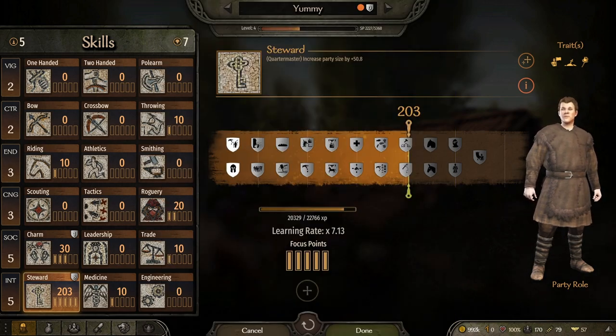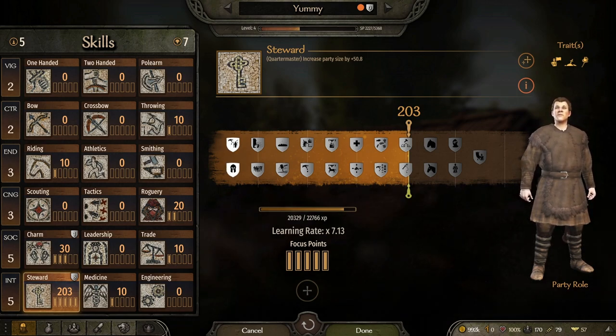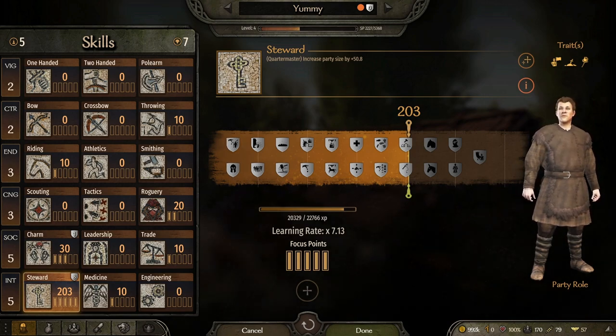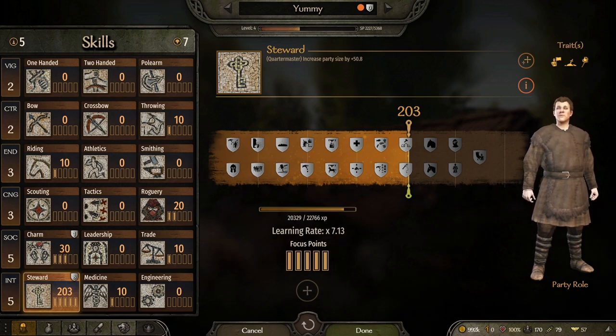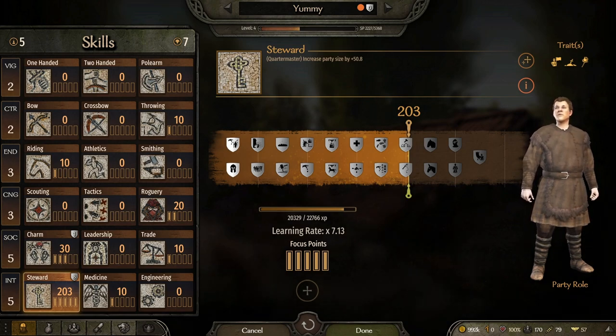Now you might say to yourself, 'I'm hard-capped, or I can let somebody else do it — why do I need to worry about that?' Because as I said, skill XP and character XP are 100% different. Even if you're hard-capped in Steward, you're going to gain character XP.